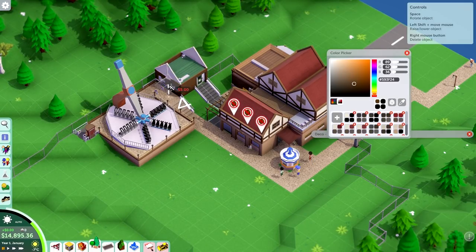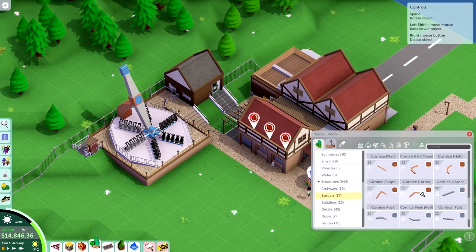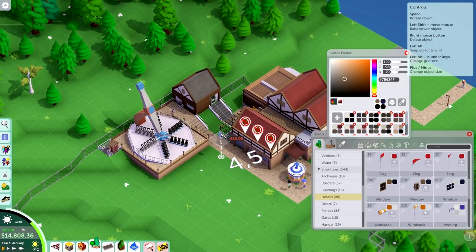Just because we already have that starting storage building conveniently placed in that location, I decided to just attach some shops and stalls to it. And also that staff room, so that helps out a lot.